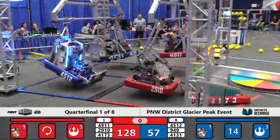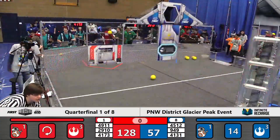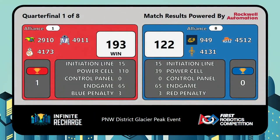Five seconds after the match, both shield generator switches are confirmed. The winner is the red number one alliance — 193 points to 122. Remarkably high scores for quarterfinal match number one. It looks like this is high quality this year.